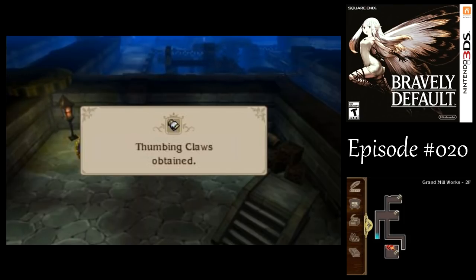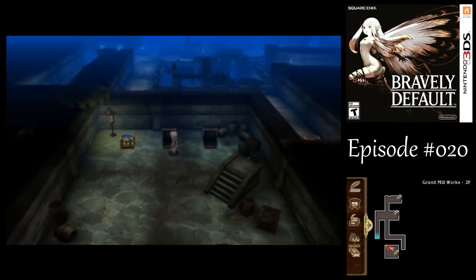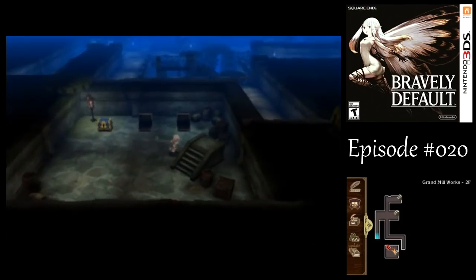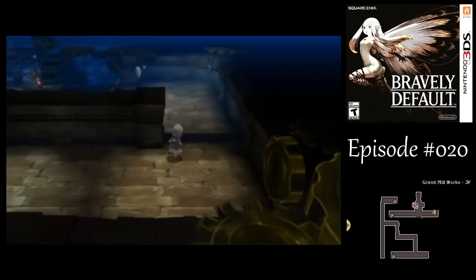But otherwise I never use them, really. And we got another blue chest that we can't get. That's all we can do here. I will meet you back by the save point area. Okay, we're back by the save point — the adventurer there.